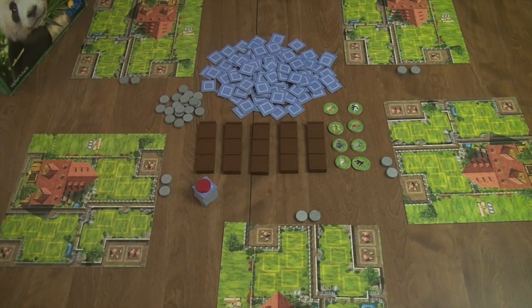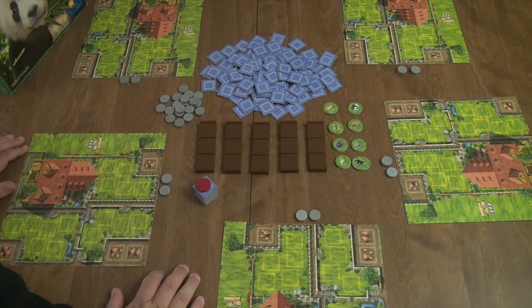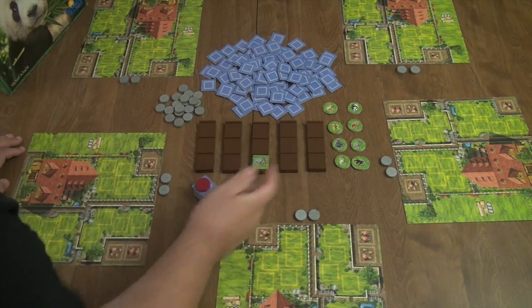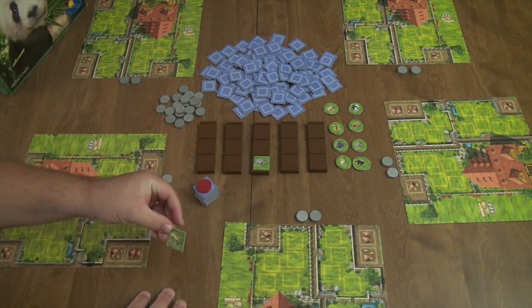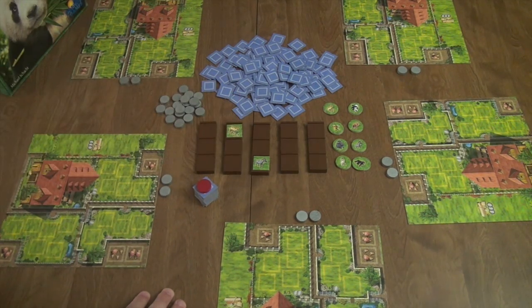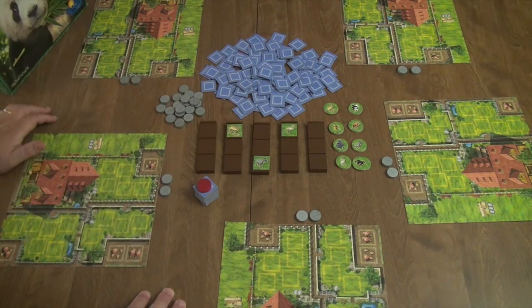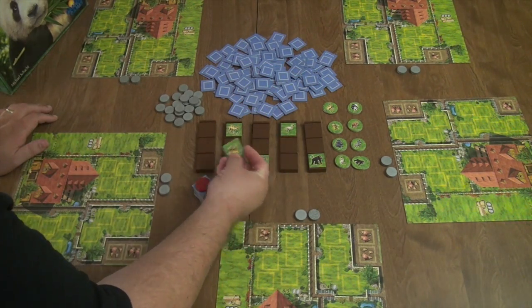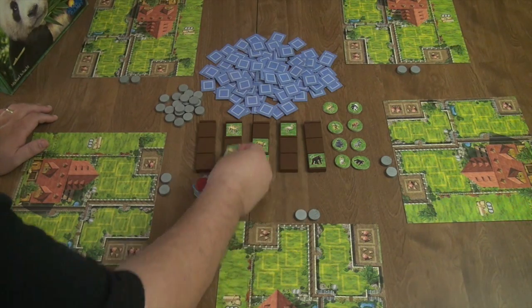Gameplay in Zooloretto is very simple. Player one flips over a zebra and places it on one of the trucks. Player two takes another tile — a camel — and places it on a truck. Player three finds a flamingo, player four finds a monkey, and player five flips a tile and adds it to the zebra truck.